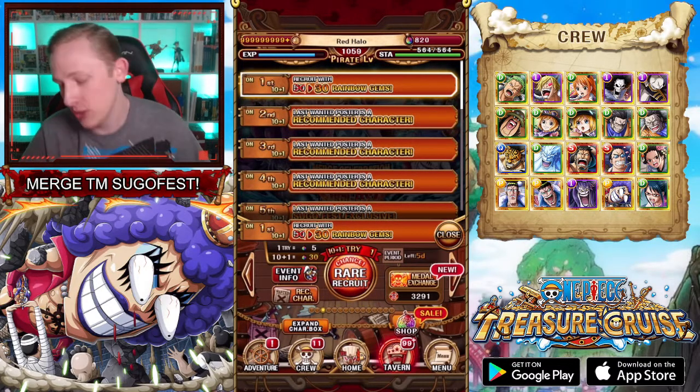As far as I'm concerned — we can't really go into the rates and everything like that — but those characters have been confirmed to be on all the Treasure Map Sugofests going forward. So Lucci, Enel, Morley and so forth — all those characters — will be on every Treasure Map banner going forward.